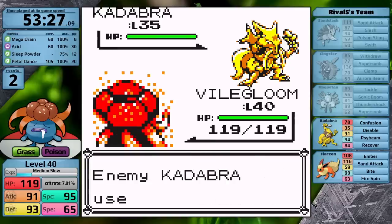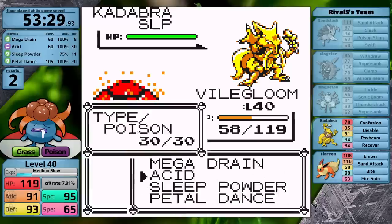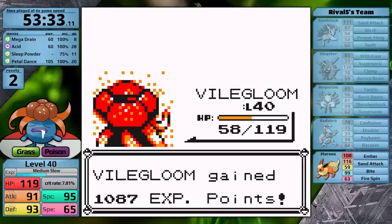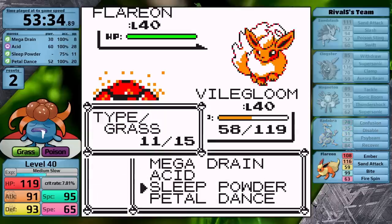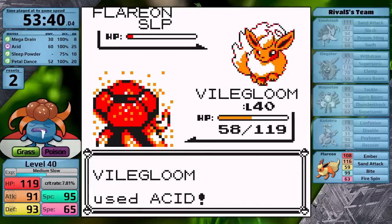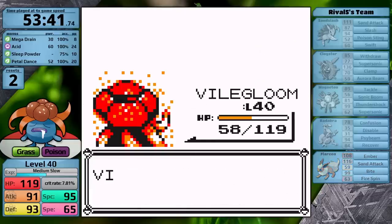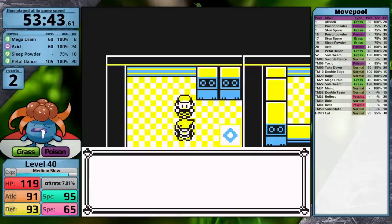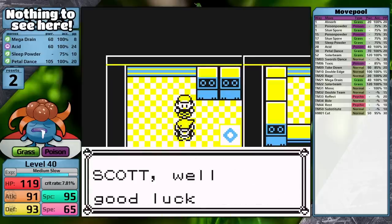He sends in Magneton — I put it to sleep so it can't use Supersonic. This Magneton is really annoying with 99 Special and 81 Defense, so knocking it out quickly isn't possible. I finish it off without major issues and next is Kadabra, which uses Psybeam doing more than half. My Sleep Powder connects, and Acid finishes it off over two more turns. All that's left is Flareon — I outspeed by two, put it to sleep, and finish it off using Acid four times. Gloom beat the rival on its first attempt — not a bad performance if we just covered up the time. Only two resets. I realize I haven't taught Gloom Swords Dance yet, which is available in Silph, so I backtrack to the seventh floor, pick up the TM, and teach it in place of Petal Dance.